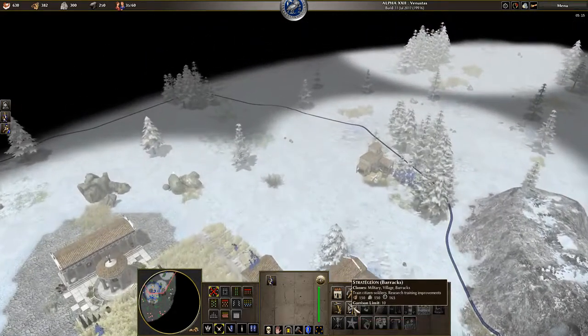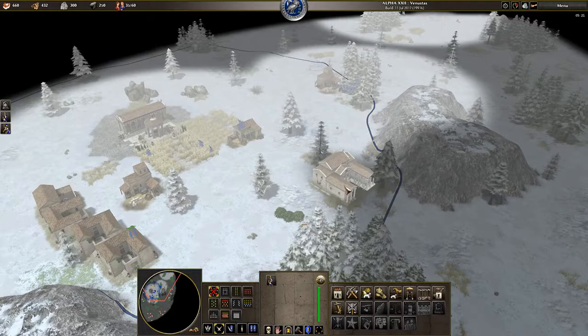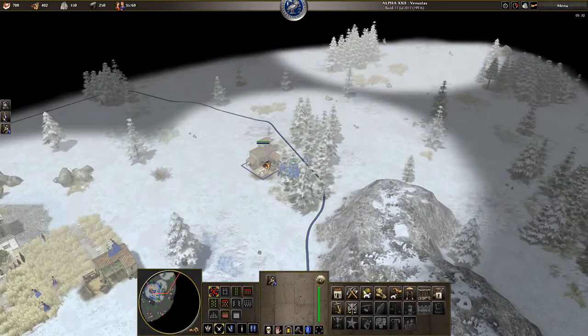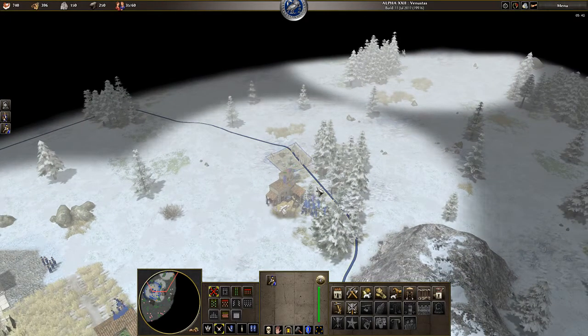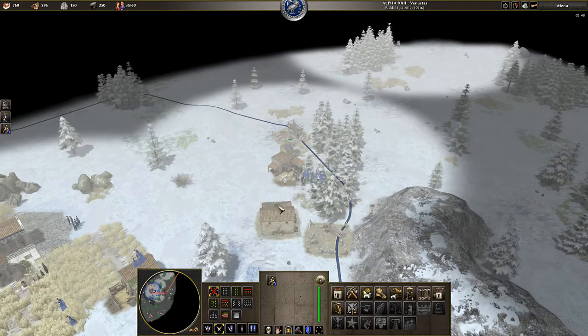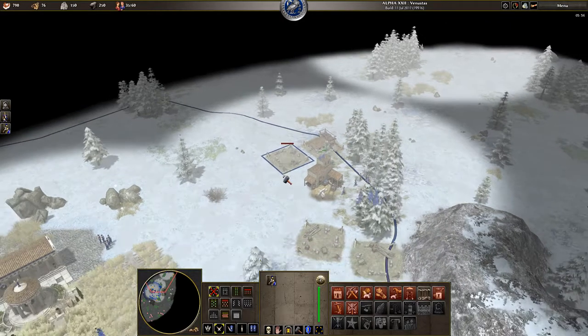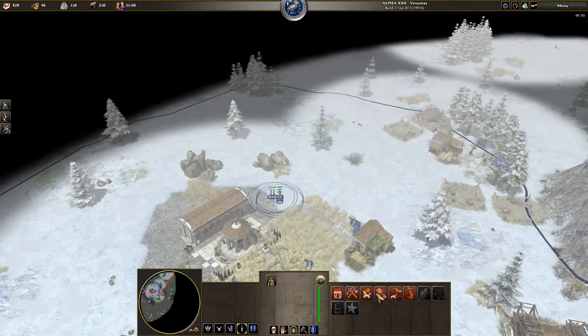Once we have finished our fourth house, we will want to build a barracks. The barracks is very important - it lets us boom our economy by allowing us to train more citizen soldiers whilst our town centre is also training. Because this is our forward wood line, this is probably the best location to build our barracks. Whilst building the barracks, take your two spearmen and have them build some houses around this wood line so that in case you are raided, you can defend against your opponent's raid and your women have a place to garrison. With 15 women on this wood line we will need three houses dotted around, and since we are adding another 5 women, we will build four houses. Space out the building so you have enough wood to do other things, for example building farms.